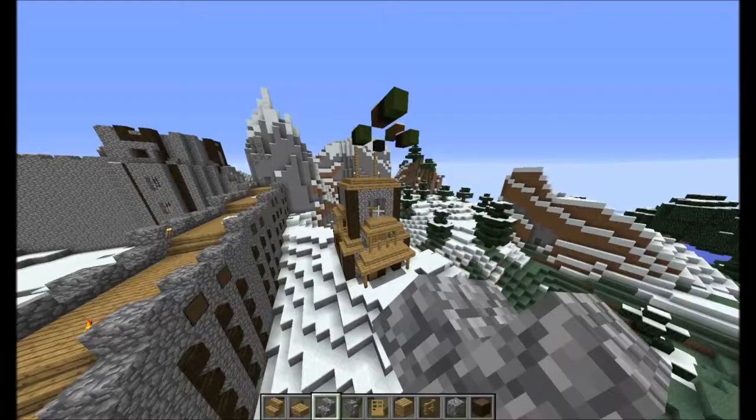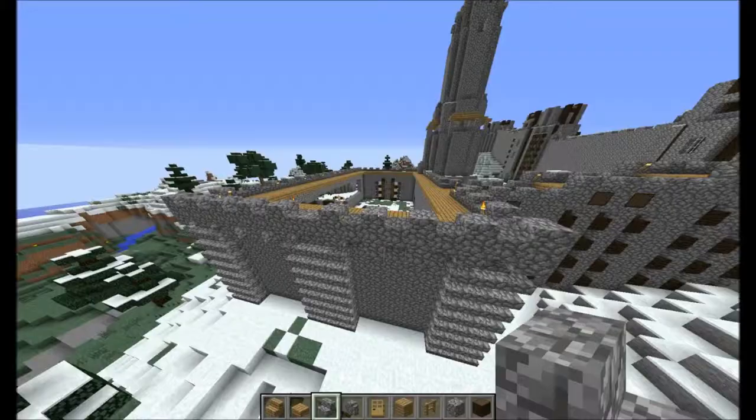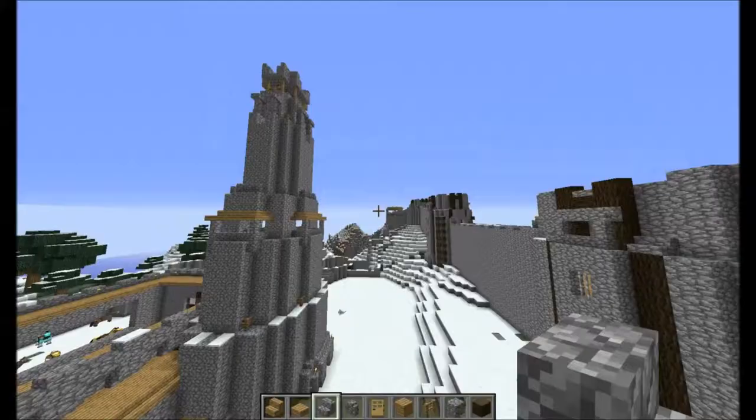I built this before I made the castle — this little thing over here. I don't know if I'm gonna keep it, cause it looks okay, it's kinda cool. But it's also sort of in the way. Anyway, the wall goes through a little mountain. That's kinda cool.